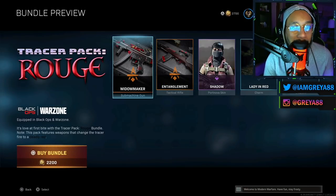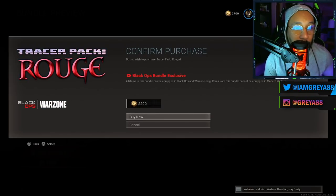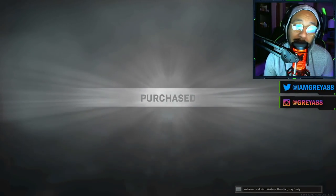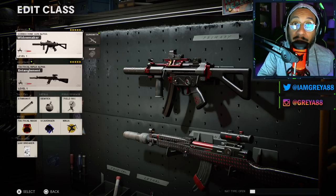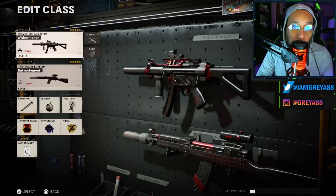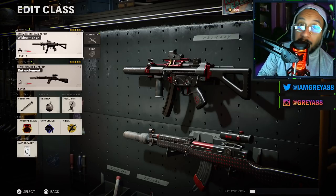It's a cop for me — mainly just so I can make this video for you guys, but I've also been waiting for that Type 63 blueprint with the tracer fire. So it's a cop. Yeah, it costs a lot but I like the items in it. Let me know what you think in the comment section about this Tracer Pack Rouge bundle. I feel like it's a little bit too expensive for what's included, but I've been waiting for this Type 63 with the tracers for a while.